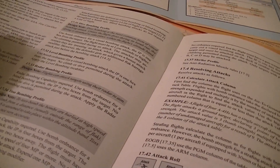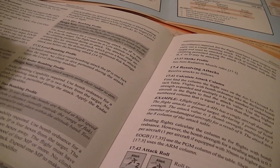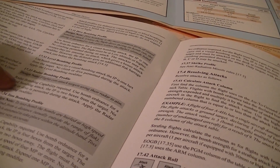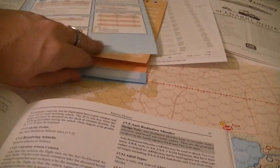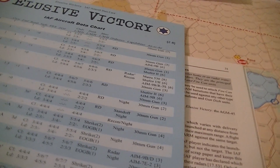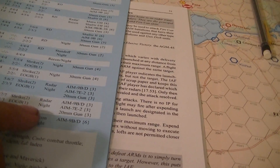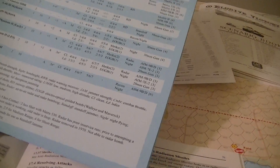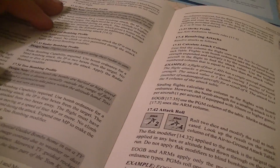Toss bombing uses bomb ordnance for a blind bombing attack. The IP is four hexes and the target is attacked from two hexes away. Radar bombing's advantage seems to be that you don't have to have a visual sight — so you might be able to do night bombing. Things with radar all have night capability. Toss bombing allows you to throw the bomb from two hexes away after starting the IP four hexes away.